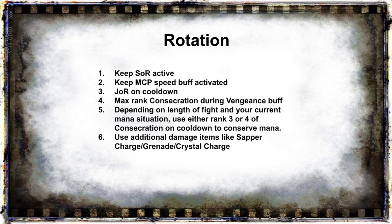Moving on to the rotation. As a spellret or speladin it is fairly straightforward — we follow a priority system. First, we need to keep Seal of Righteousness up at all times. Number two is to keep the speed buff from the Manual Crowd Pummeler activated — we have 3 charges which will last for 1 minute and 30 seconds.